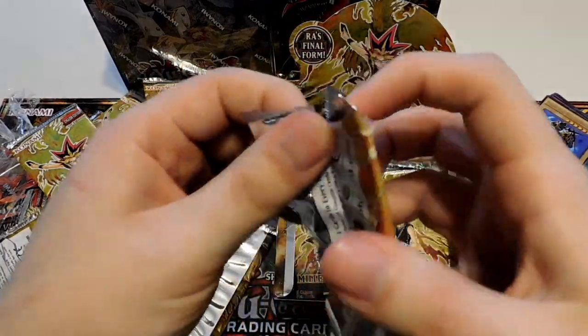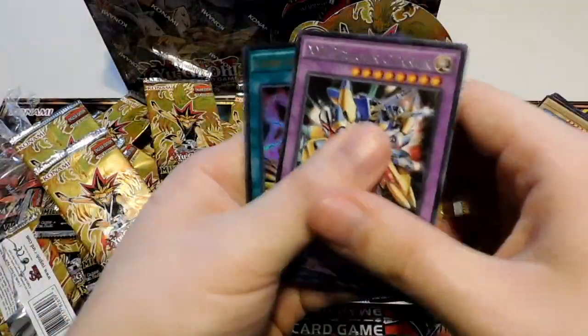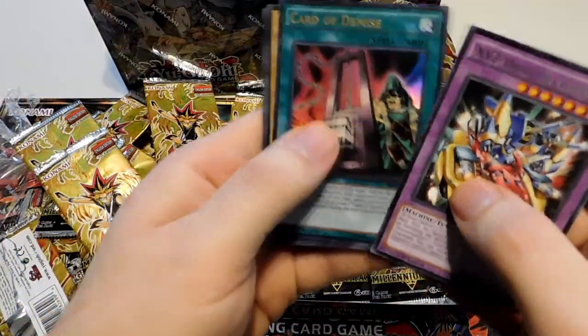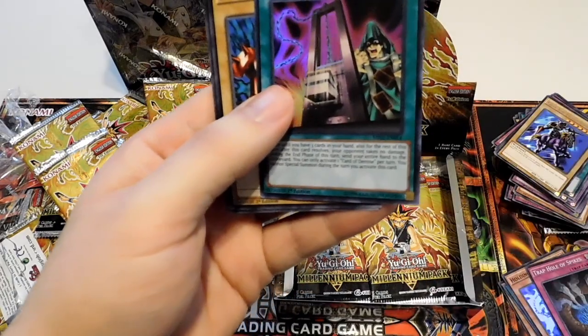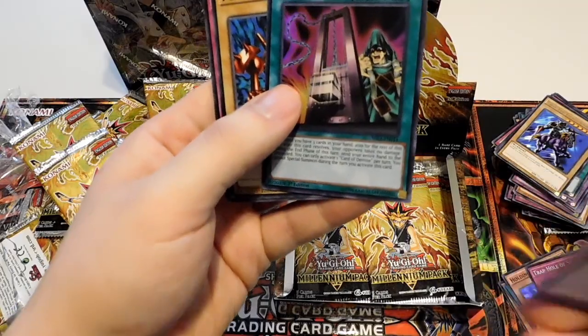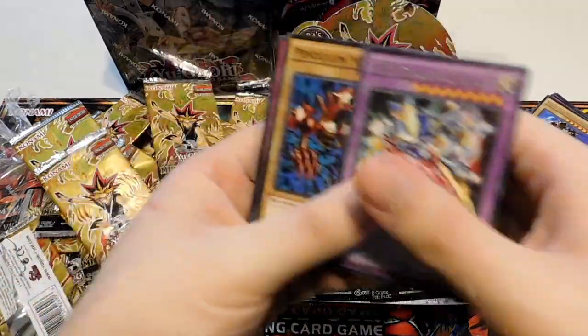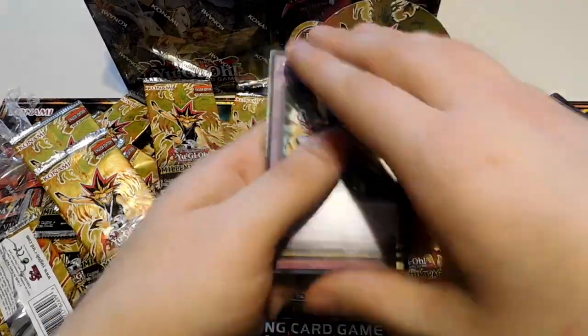Let's hope for Ra on this one — I'd really like to get that one out of the way. Another XYZ Dragon Cannon. Another Card of Demise — I really like this variant artwork, that is really cool looking. It's a completely different concept but it's awesome. Pendulum Machine and a Crush Card Virus. It's almost a Kaiba pack though.